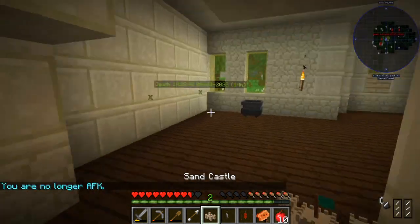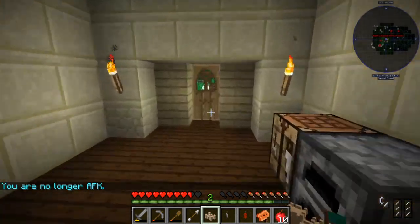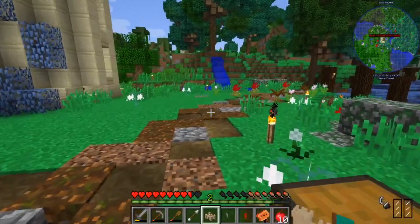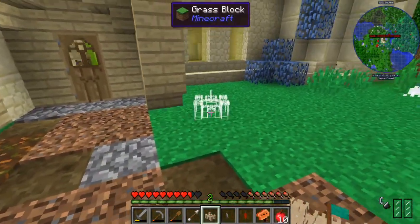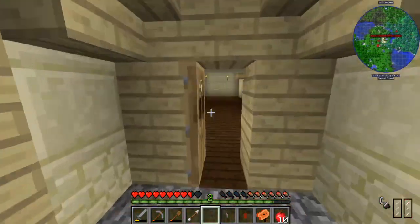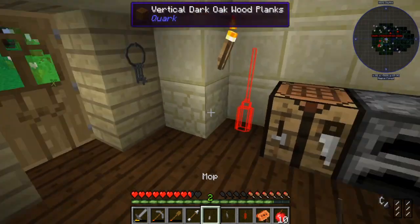I got a few things, including this tiny miniature sandcastle which I really want to place outside my house because that is so adorable — it's like a mini me! I'll probably place that somewhere else at some point. Keys to my house, you know.